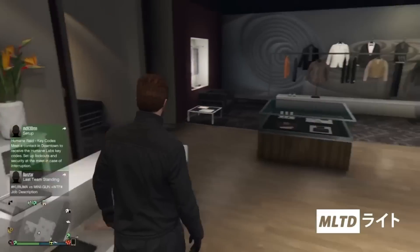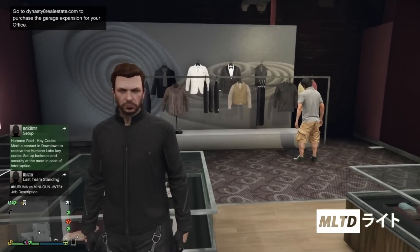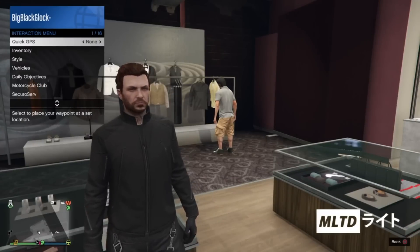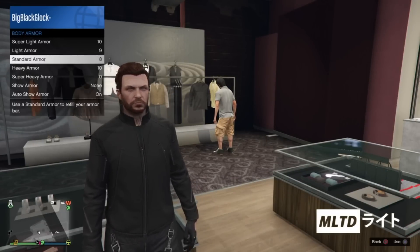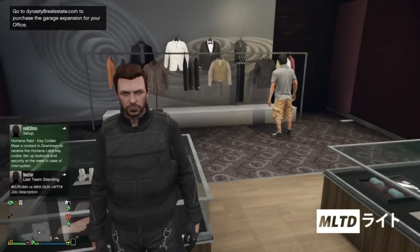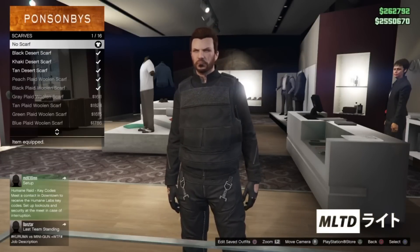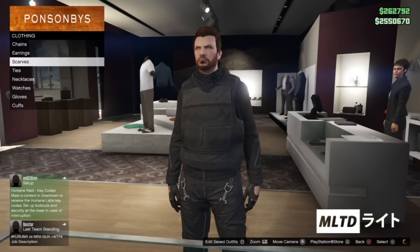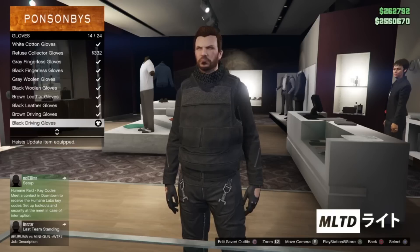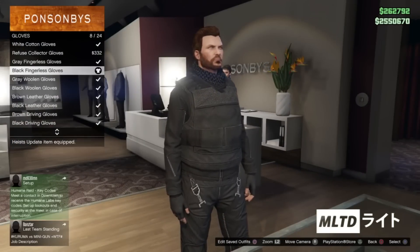Now that we have that on we're going to back out and head over to accessories. Just before we do that we're going to open up the interaction menu and go into inventory. From here we're going to go into body armour and equip the standard armour. Now we're going to go into the accessories section and into scarves. We're going to purchase the black desert scarf and then back out. Next we're going to go into gloves — I like to choose the black fingerless gloves, but you can also use the black tact gloves if you want.